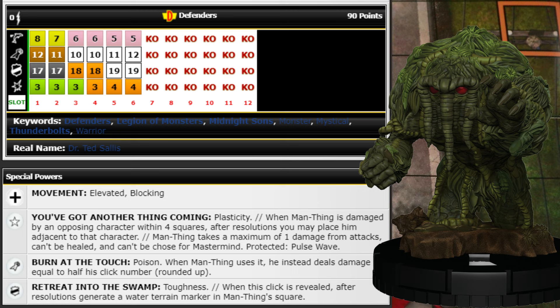They should probably adjust that down again to maybe two or three squares — at least make characters come a little closer. Anyway, rant about the swim ability over. Overall Man-Thing is pretty good, though 90 points is a hefty investment.